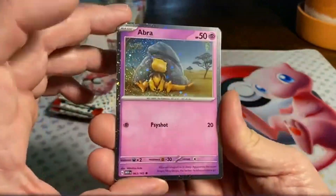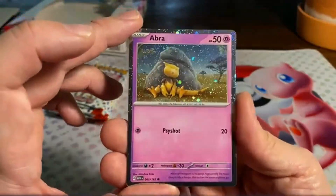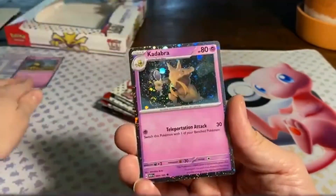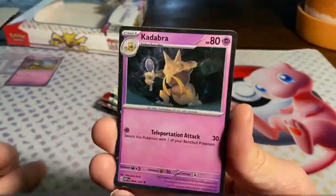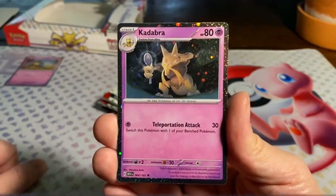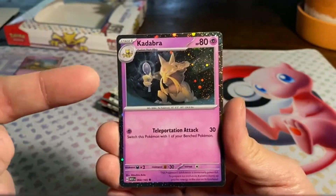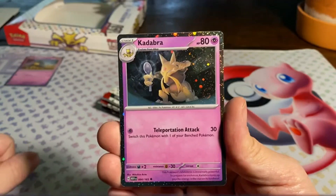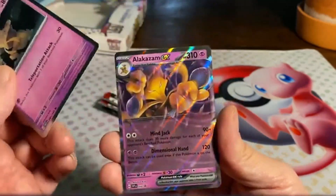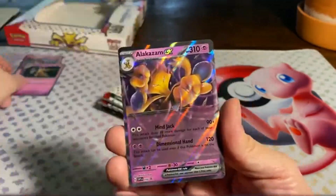So we start off here with Abra. Abra is just a 50 HP card — used to be 30, he got an upgrade — with Scishot for 20. Kadabra for 80 HP, and look at him, what a badass. Kadabra's Teleportation attack does 30 and lets you switch this Pokémon with one of your Bench Pokémon. Even the attack is awesome. Look at him just posing with his one spoon — he only needs one spoon. That's all he needs. If he turns into Alakazam, he suddenly needs two. He is just a badass with one spoon.